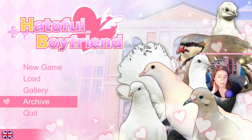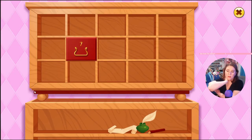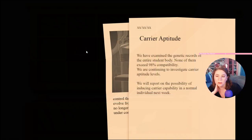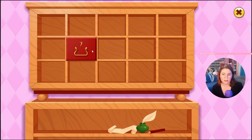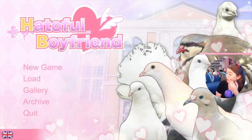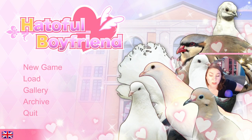What is Archive? 'Seven Barrier Aptitude — we've examined the genetic records of the entire student body; none of them exceed 98% compatibility. We are continuing to investigate carrier aptitude levels.' Wait, what's the one behind it — 'Control Evolve, no longer under...' — what? There is some spooky stuff going on in this school!